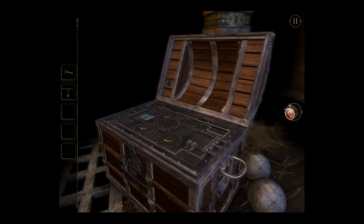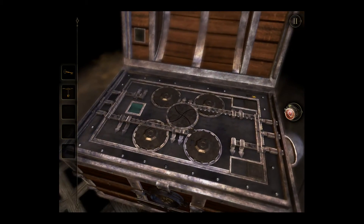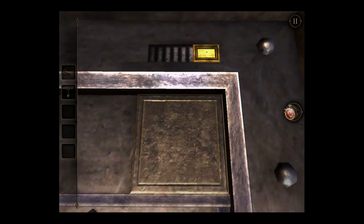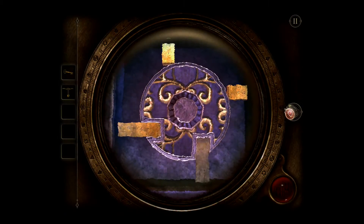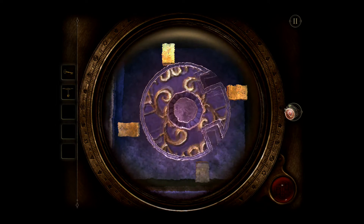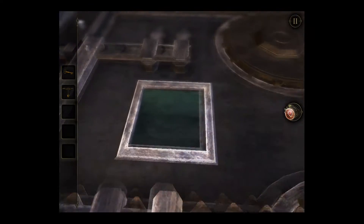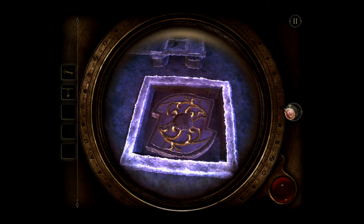We're going to turn that and open the lid. The first thing I see is this piece that slides up in the top right, so I'm going to open that. We're going to look at it with our lens. Slide these over and spin. So it looks like we've got one quarter of this figured out. Take this with our lens and spin this.